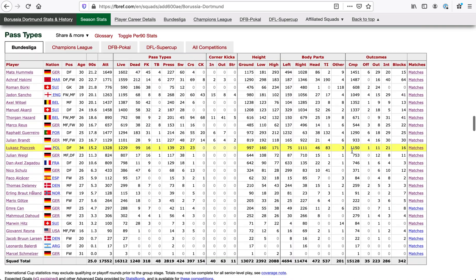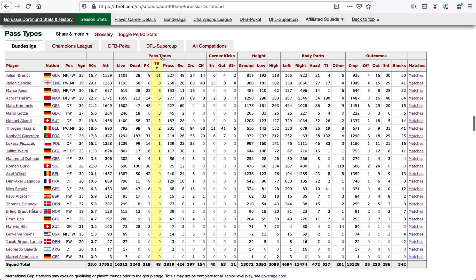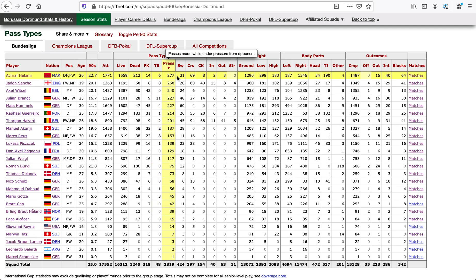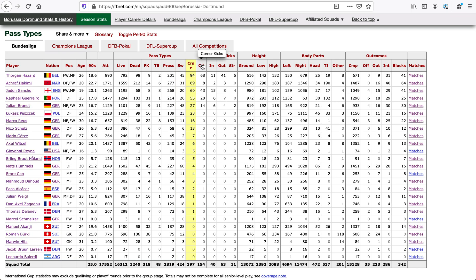Now we've got pass types — a lot of cool stuff here. This is the total number attempted. We've got them in live and dead situations, free kick through balls — Julian Brandt actually leading the Bundesliga in through balls. Passes made while under pressure — quite a bit of pressure there for Hakimi. We've got switches, so from one side of the pitch to the other — that's Hummels.